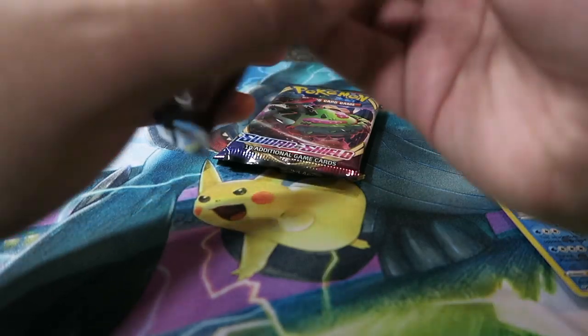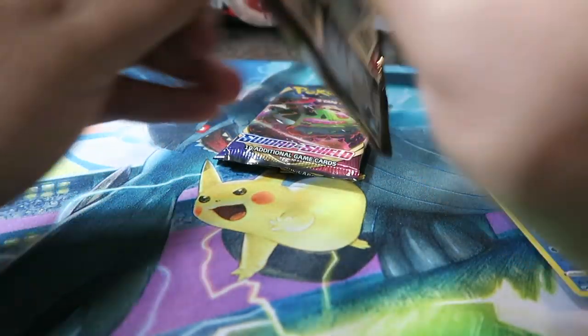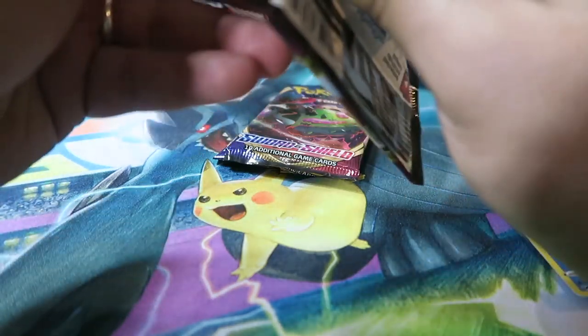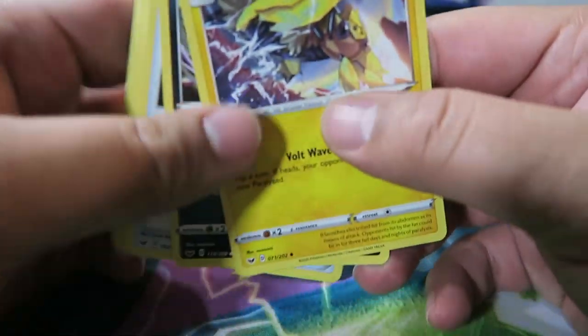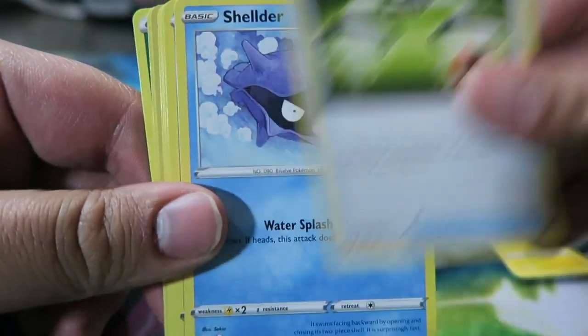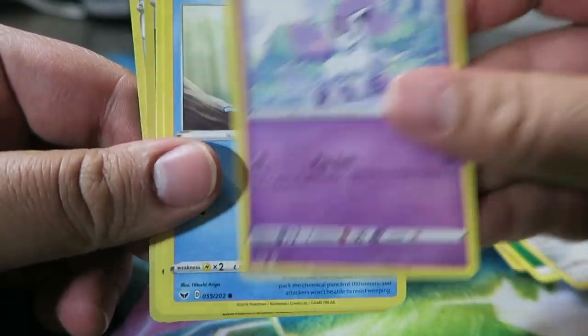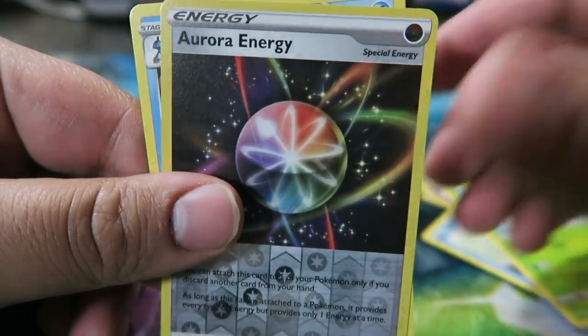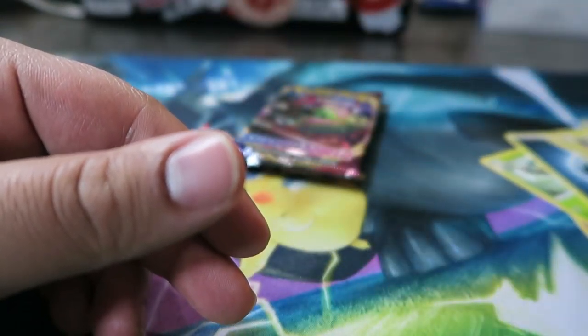Three packs left in the second box. We have Galvantula, Galarian Lanoon, Energy Switch, Shellder, Grass Energy, Mawile, Galarian Ponyta, Sableye, Maractus, Aurora Energy Reverse — nice — and Inteleon Regular Rare.